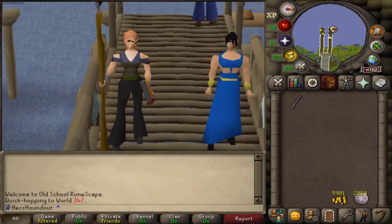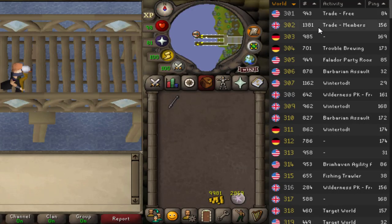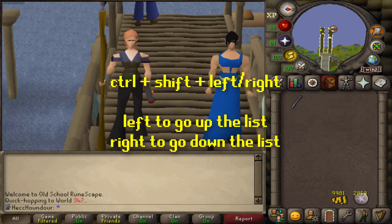These tips apply for both methods. You can hop about 15 worlds before the first one restocks, so if you want, you can just camp 15 worlds instead of hopping down the entire list. Also, to hop worlds quickly, if you have Runelite, you can use the World Switcher plugin on the sidebar just by double-clicking the world you want to hop to, or press Ctrl+Shift and the left or right arrow key. Left goes up the list, and right goes down.